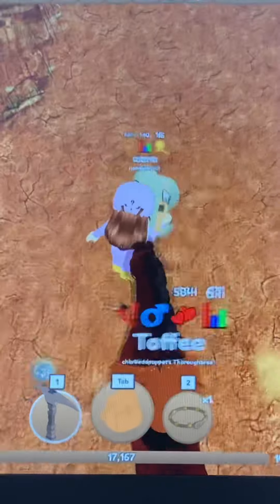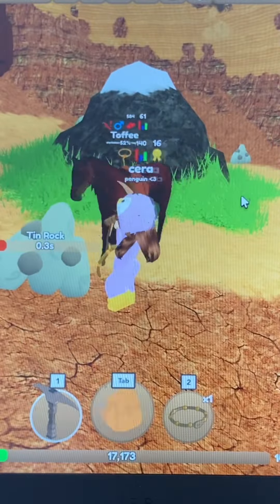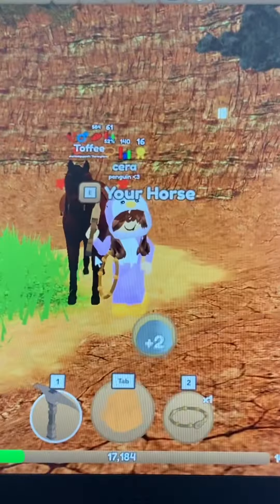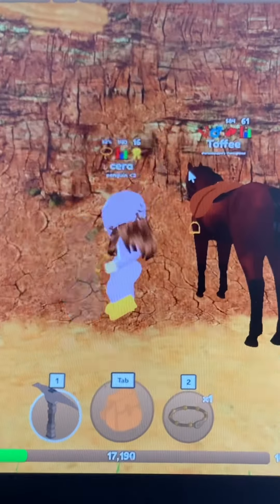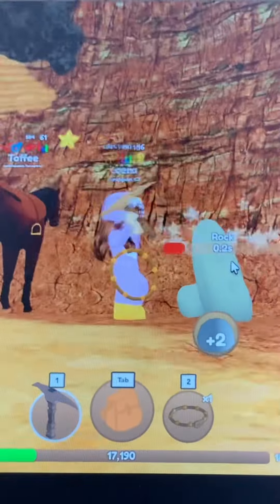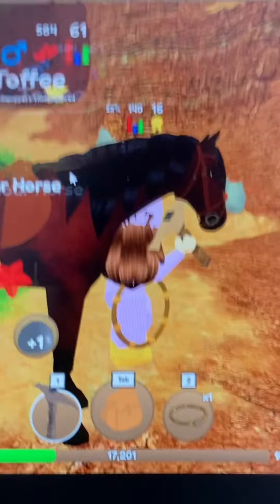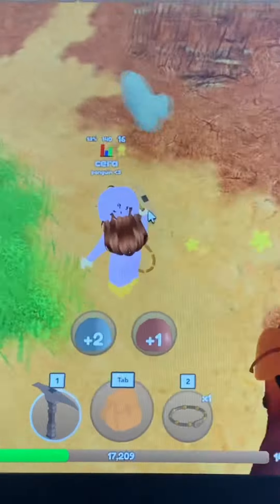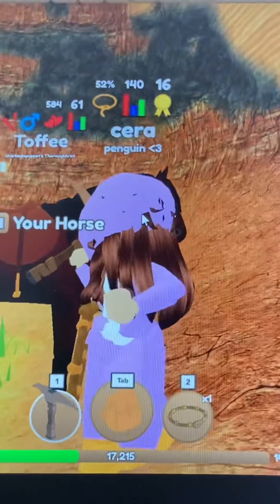Sometimes they just spawn rocks and stuff, but you just gotta wait patiently and there'll be OP ores you can't normally get. Like in the desert area you can only get rubies and gold, but here you saw me mining diamonds and sapphires earlier — locked away in this locked access door. I hope this helped you get better ores. I'll see you guys in the next video — I usually post gadget edits, so bye!